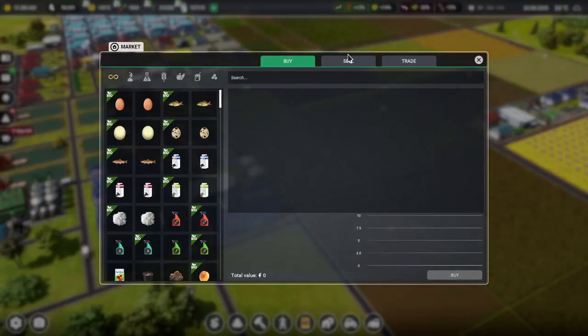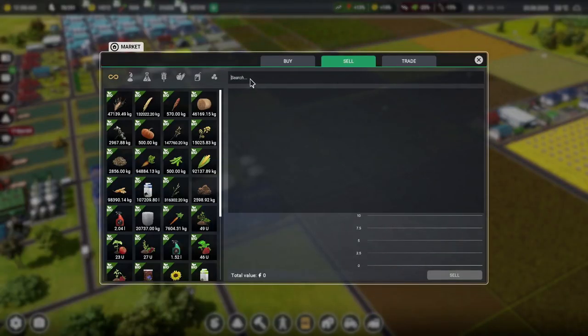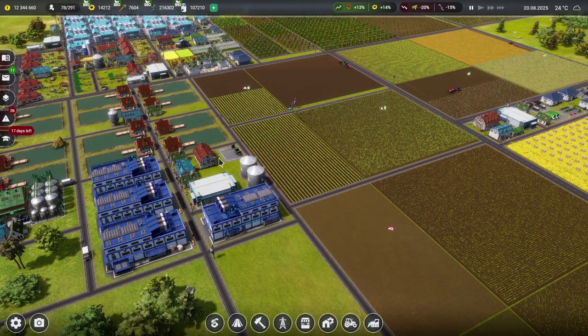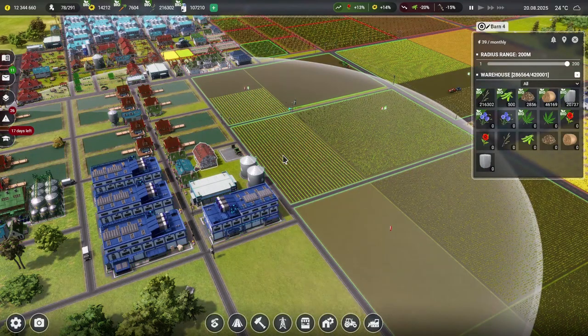Let's go and sell some stuff. We've got 316,000 kilograms of grass — I think we could do with getting rid of 100,000 kilograms of it for a paltry 58 grams. But okay, we'll sell a bit of that. That should free up a little bit of storage over there.